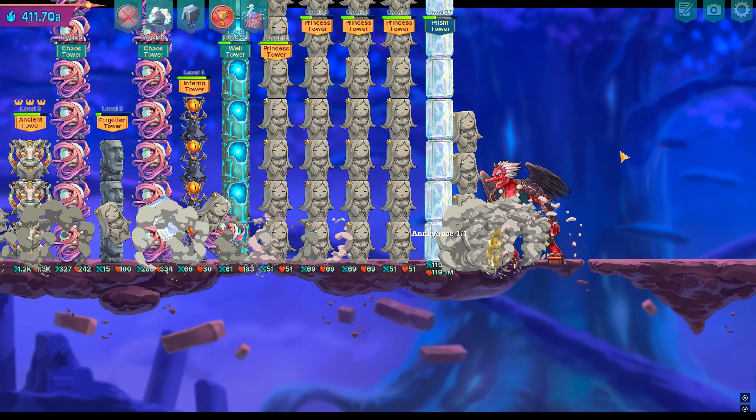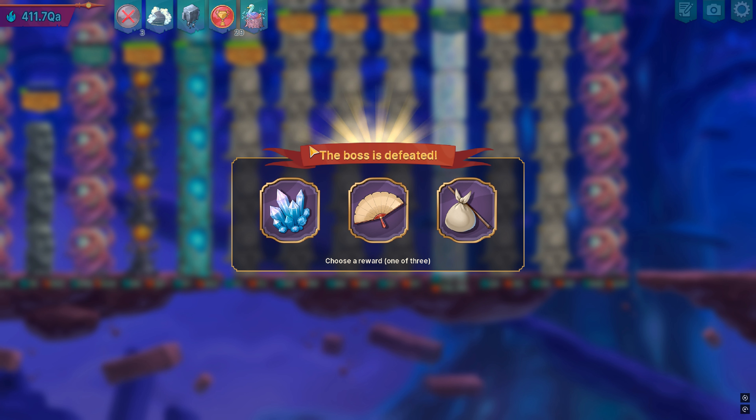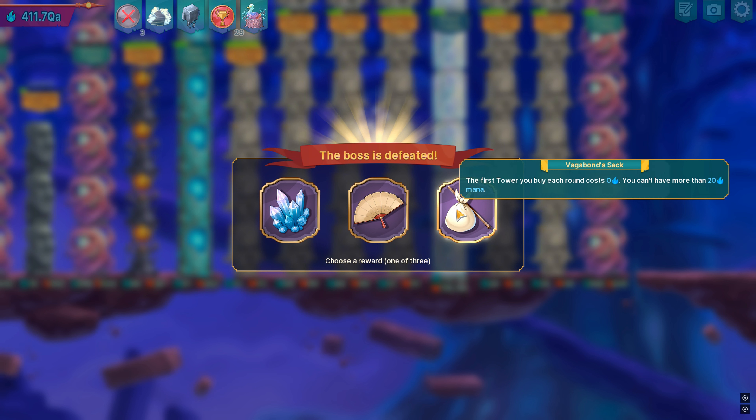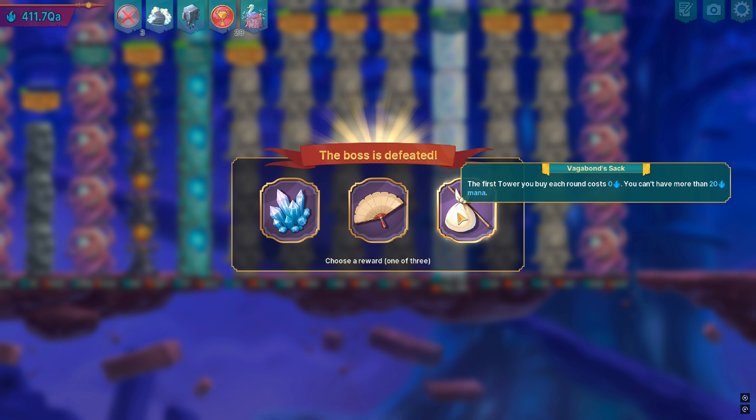He will nuke everything — it's really annoying. What we got here? No, this one is useless. I want a 'don't tickle' tower. This one is kind of useless as well. The first one you buy, it's the round — you can't have more. All right, well, 20 mana.